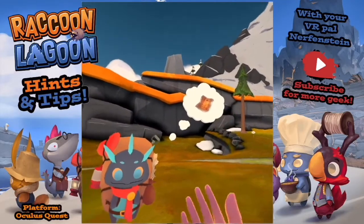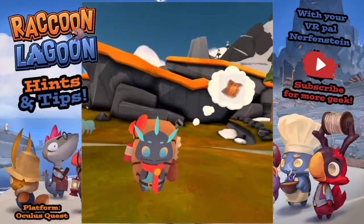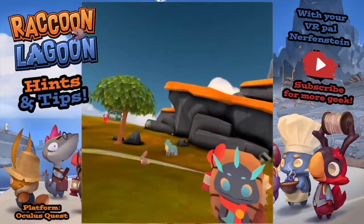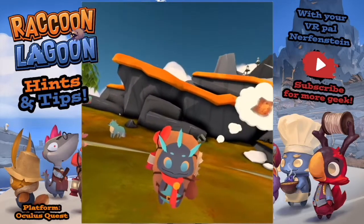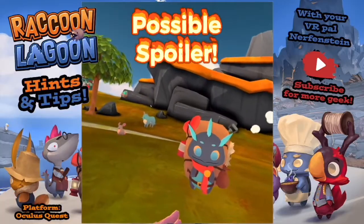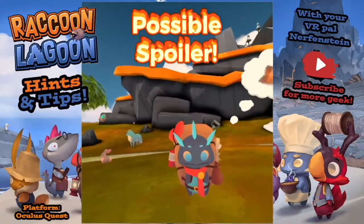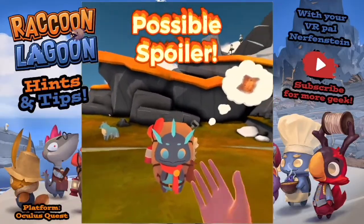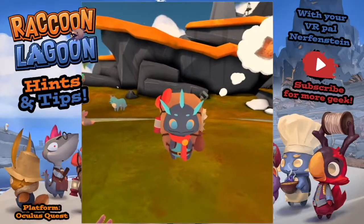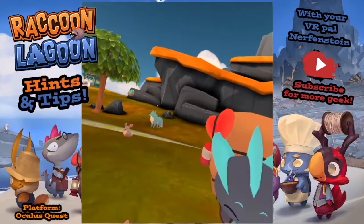Using this explorer guy as an example: usually there's a map you find on the ground, you give it to him and a chest will appear somewhere. You'll then need to use one of your tools - spoiler: skip 10 seconds if you don't want to know - it's the boomerang to hit the chest and take out whatever treasure is in it, then give it to him. It's glitching for me at the moment, which is a bit of a shame.